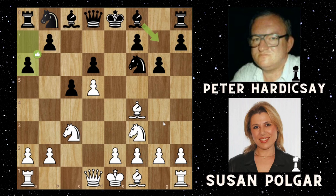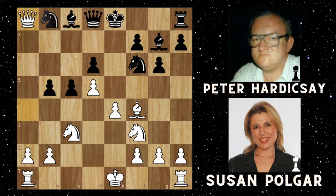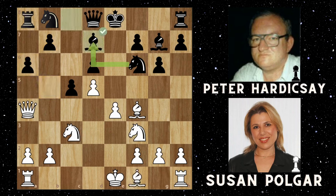Then we get a6 by Peter, e4, then bishop g7, and then queen a4 check by Susan Polgar. This is not the main move in theory, but it forces your opponent to make a decision. If you go with b5, you fall into a really nice bishop to b5 check, and you can't take because if you take, you lose the rook. So Peter decides to go to bishop d7, kicking out the queen rather.